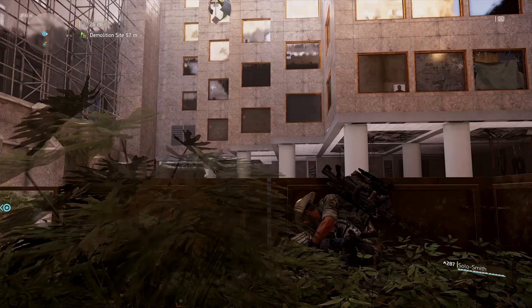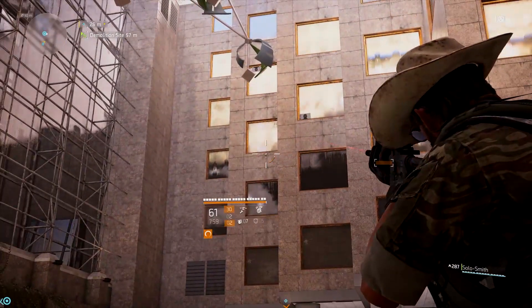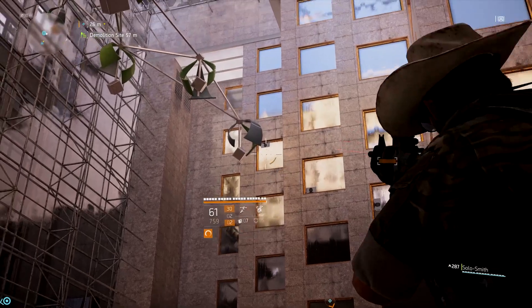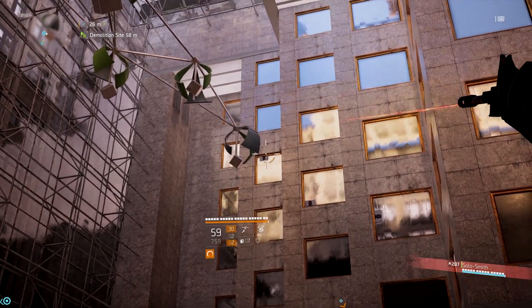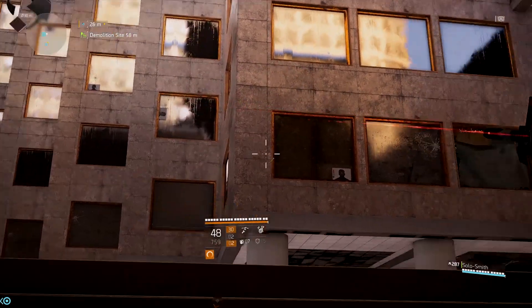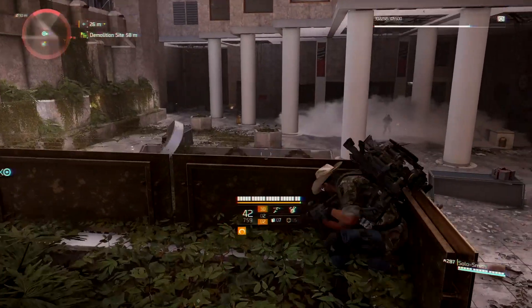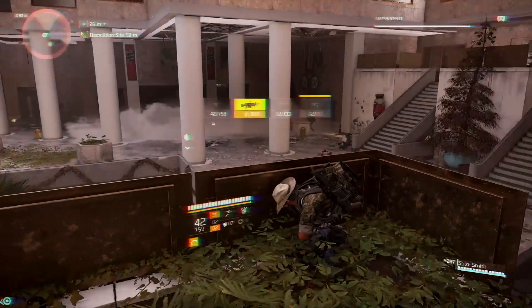Hop right out that window and you will see targets right up here in these windows. You have to start at the top — that one really far up there — then go to the bottom. Just work your way down. You don't have to be accurate, and after you do that give it a couple seconds and boom, that's where he spawns.